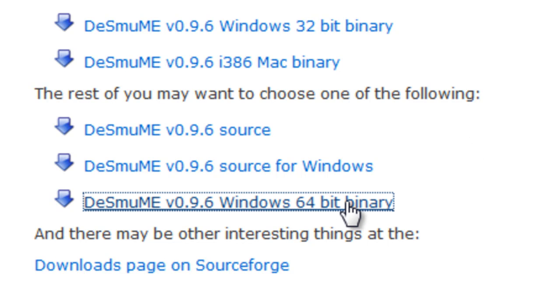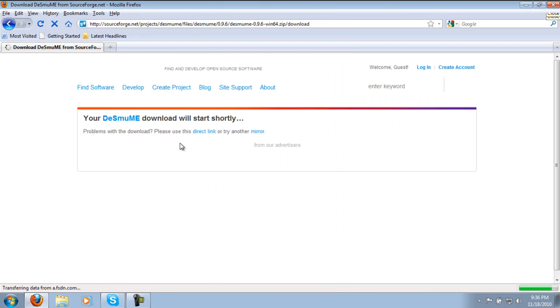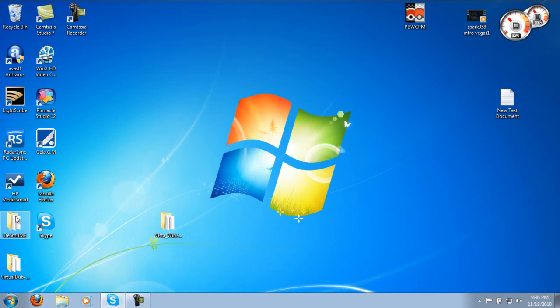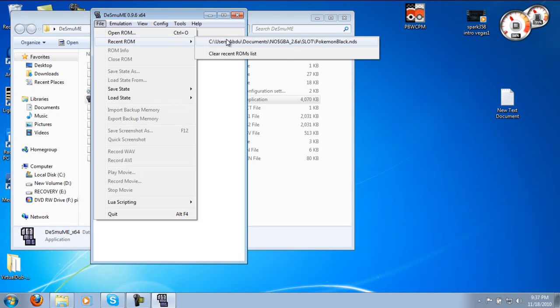So after downloading and extracting it, if you have DeSmuME 64-bit, you can find DeSmuME with underscore x64. Just click it and you can run from it.